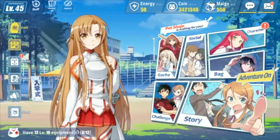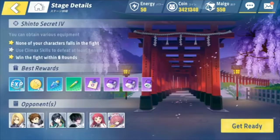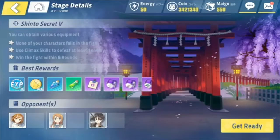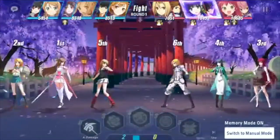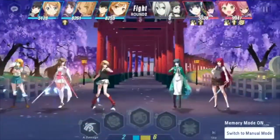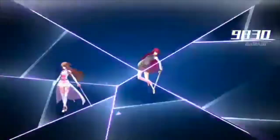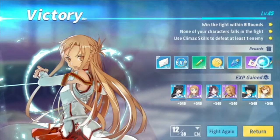Number three, treasure hunt or equipment dungeon. Not only will you gain account experience, coins, and potions, but also secret notes, which can be used to purchase equipment for your characters. Once you hit account level 25 by progressing through the story, head over to the treasure hunt and start farming the hardest difficulty possible. These stages reward you with equipment and materials which will help make playing the game easier and allow you to clear harder content.